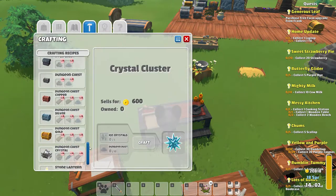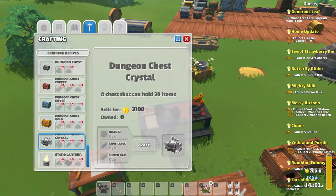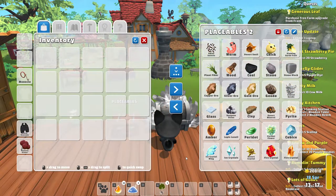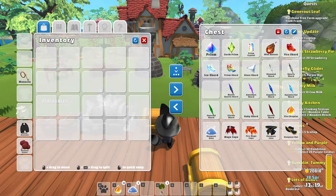Dungeon dust may not drop very frequently, but it is one of the main resources needed to craft diverse things from the dungeon workbench — so stack it, don't sell it. Make sure to keep at least one unit of certain dungeon items like the mini meteor or the glowing herb fruits, since they may be needed to complete the dungeon collections from the Wanderer's Museum.